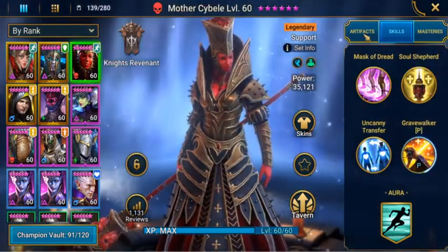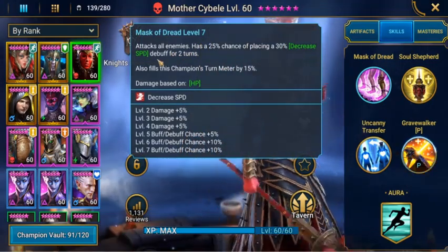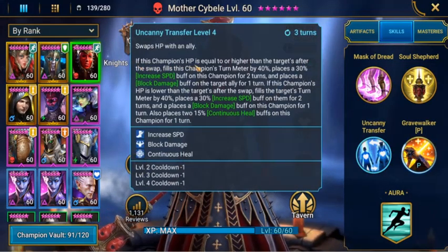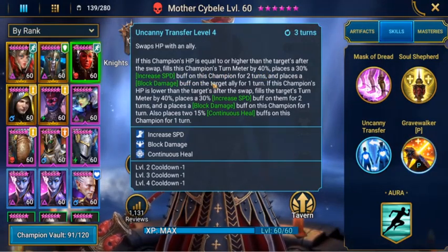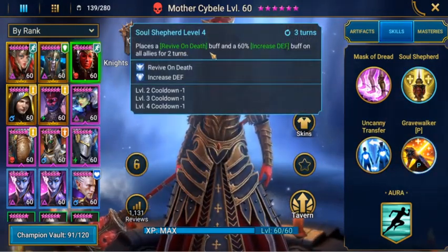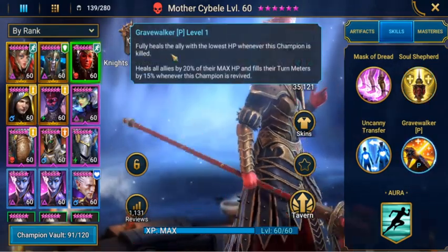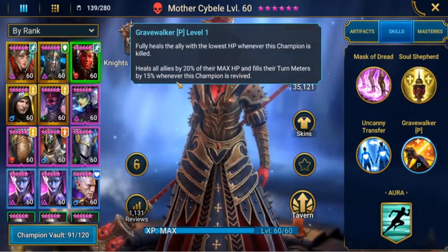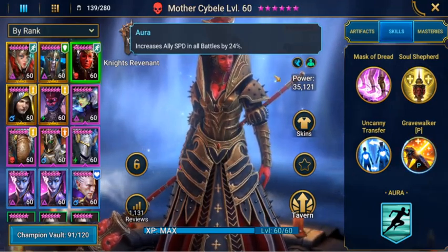We'll have Morthsove Bella as well. She's in here for her skill that attacks all enemies and has a 25% chance of placing a 30% decreased speed debuff for two turns, and fills this champion's turn meter by 15%. Uncanny Transfer fills the champion's turn meter by 40%, places a 30% increased speed buff on this champion for two turns, and places a block damage buff on the target ally for one turn. She also places a revive on death buff and a 60% increased buff on all allies for two turns, so she can revive champions as well. She fully heals the ally with the lowest HP when this champion is killed, heals all allies by 20% of their max HP, and fills their turn meters by 15% when this champion is revived. Aurora's skills should mostly be in the lead to give an additional speed of 24% in all battles to our champions.